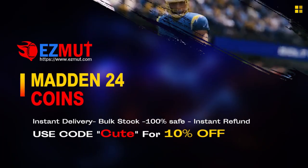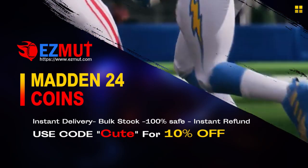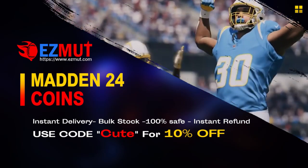easymutt.com, use code CUTE to get 10% off right now. Stop gambling your money, go save your money, go get the team you want, have the fun you want, go get the players you want.